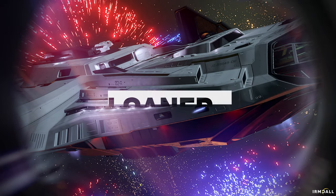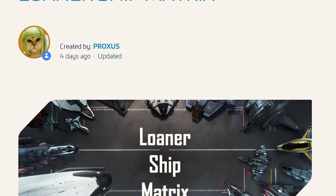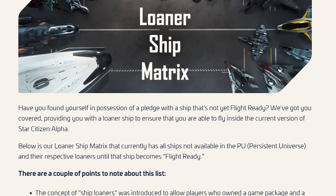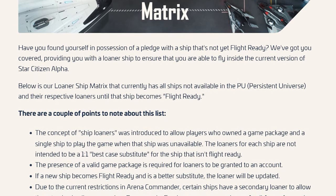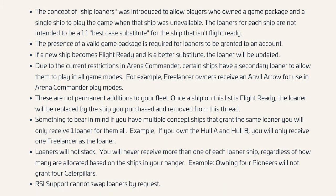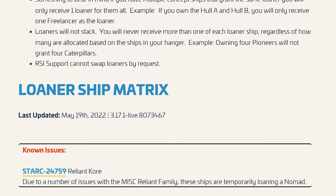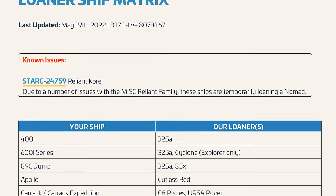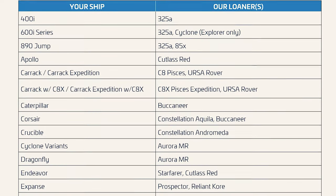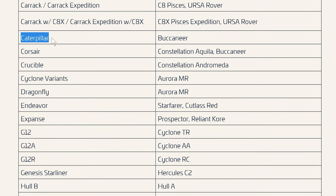After buying ships that are still considered a concept or do not yet offer full functionality in the game, we receive different loaners — ships that we can use instead. An overview of these can be found in the constantly updated loaner matrix, which is often adapted after the release of new ships. For example, for a Drake Caterpillar that is already usable in the game, we have an additional Buccaneer in our hangar due to missing features, but only until this functionality is implemented or the matrix is changed.